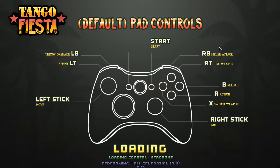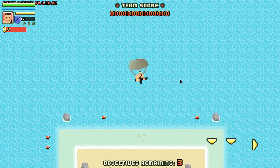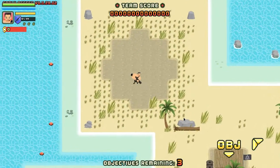That's the gamepad controls, which I can't use. You direct the mouse generally where you want to shoot and use WASD to run around.